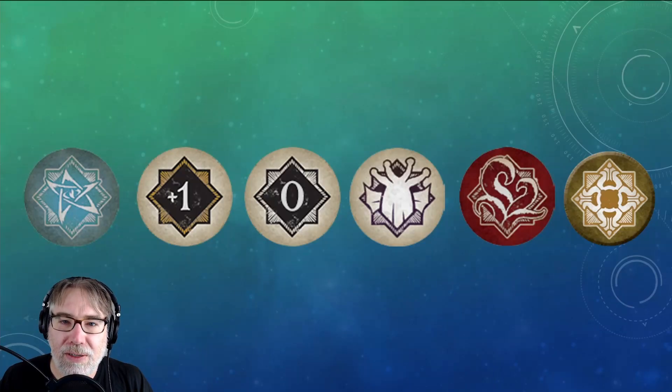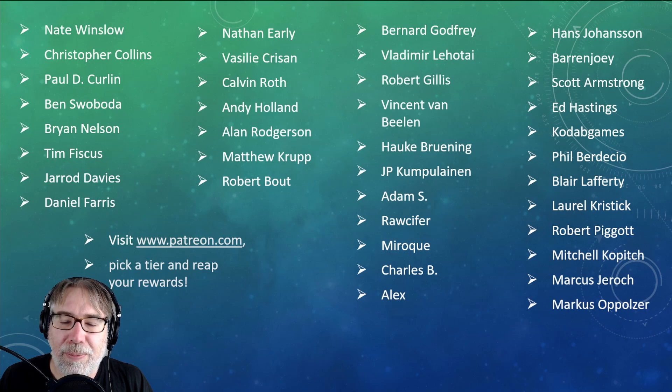Just a quick reminder of how we rate cards here on The Whisper in Darkness: the best of the best get an Elder Sign, while the worst of the worst get an Auto Fail, and the cards in between get a plus one, zero, or Elder Thing respectively. Cards that are good in one particular investigator or cards that you build around receive a Bless token.